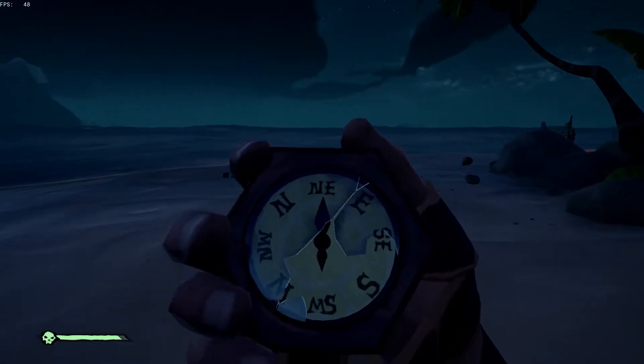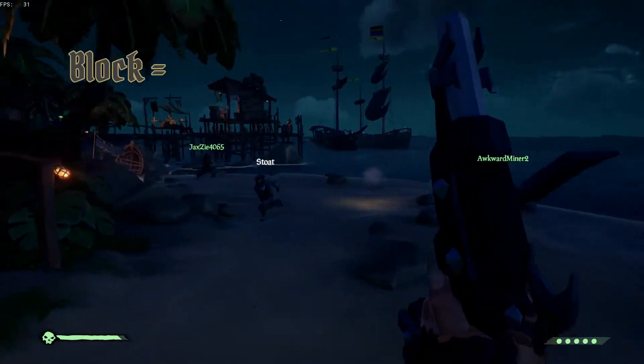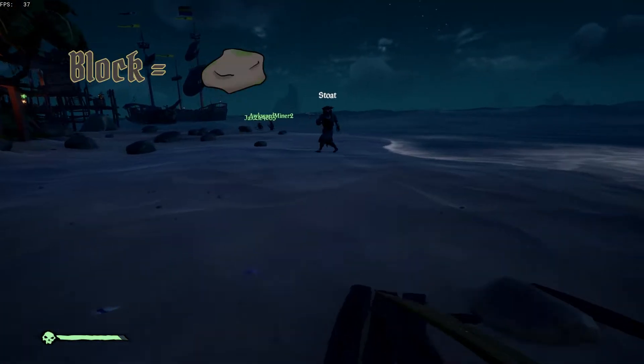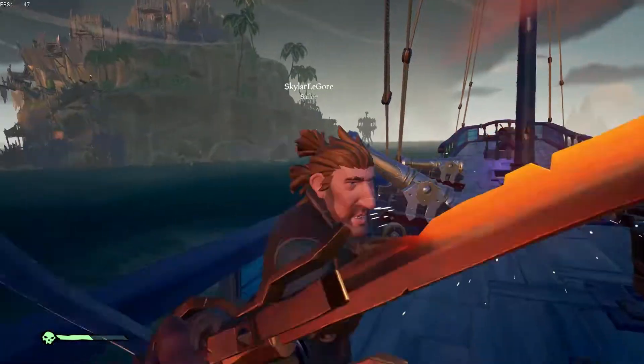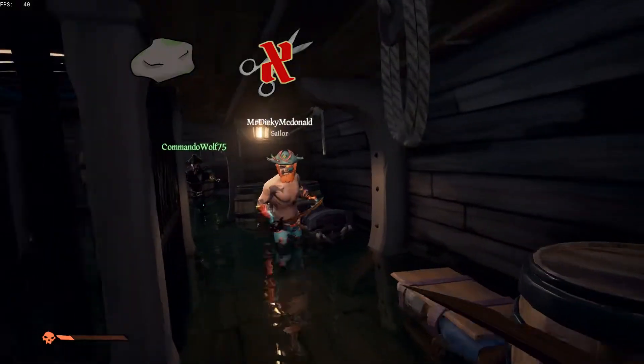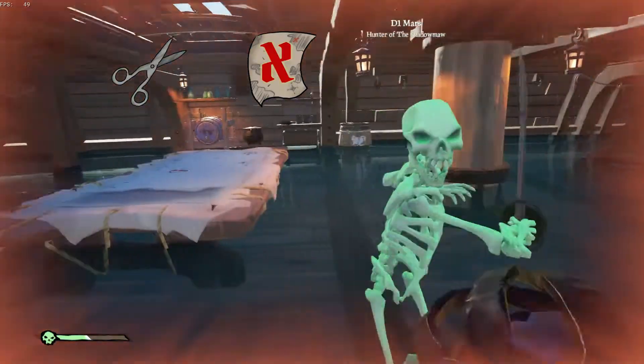Now how do we work these together? We can think of sword fighting like a game of rock, paper, scissors. Block equals rock, lunge equals paper, and slash equals scissors. Blocking cancels out slashing, a lunge will cancel out a block, and a well-timed slash will cancel out a lunge.